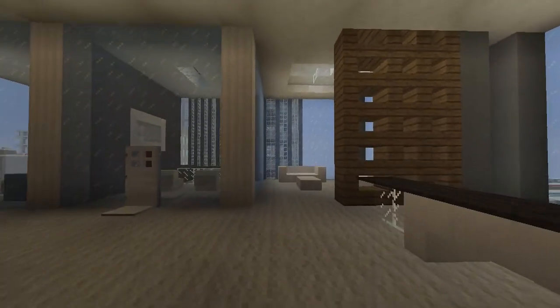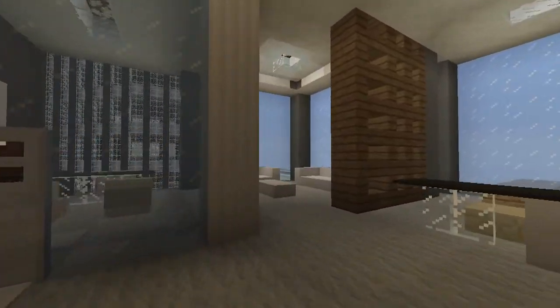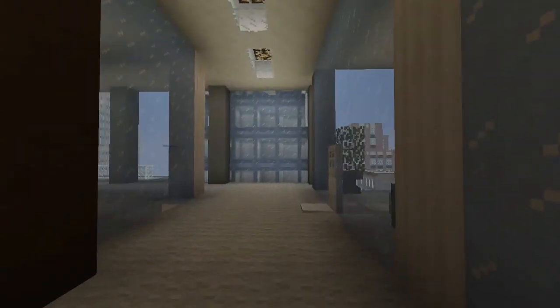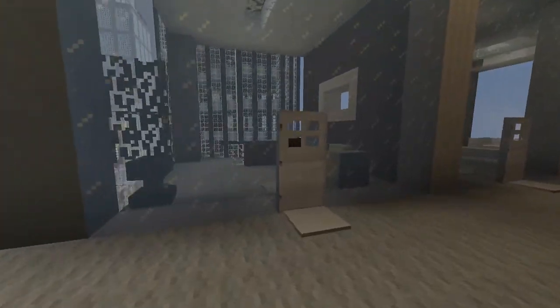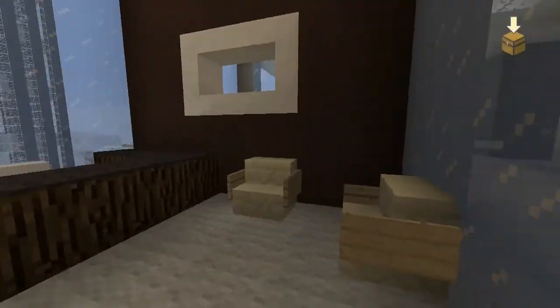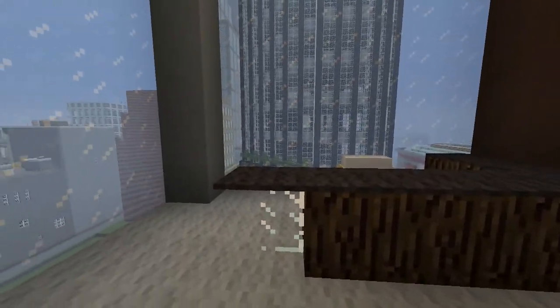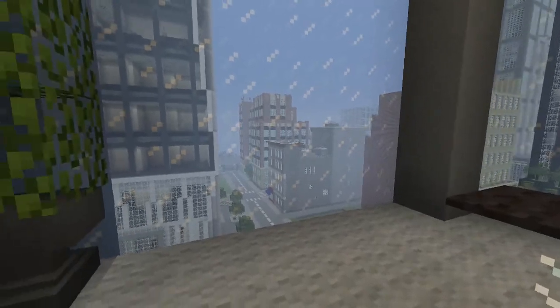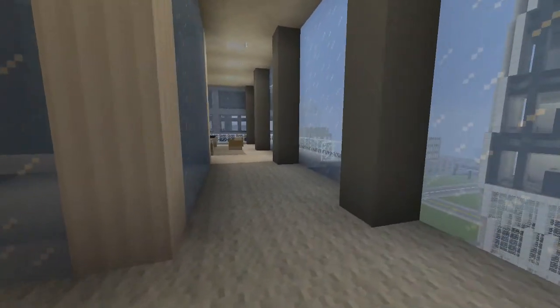Right here is a communications floor — office space for all people who are in charge of advertising or talking to other companies. There are a few floors dedicated to it. I'll go inside a regular office for you; they're all different though. Every room in this building has a view of some sort. But if you're in the restroom, I can't guarantee that — you may only have a view of the sink or the wall.